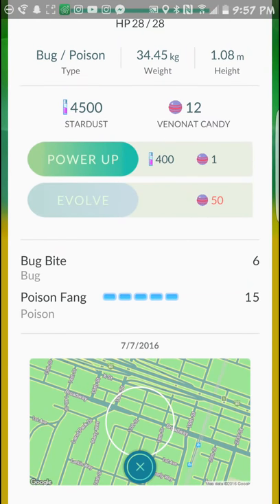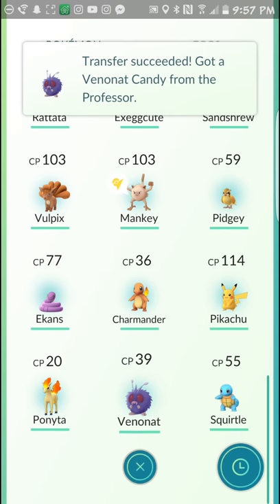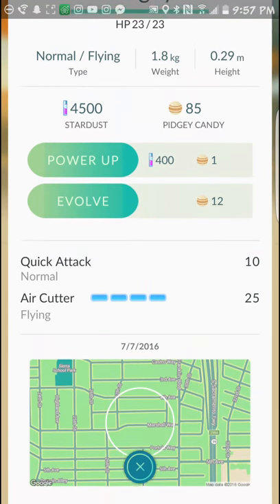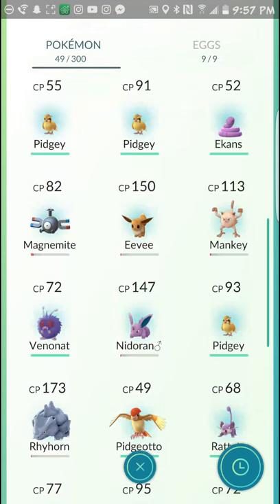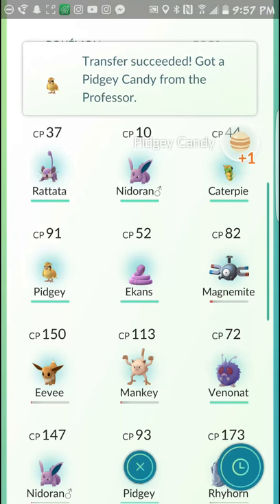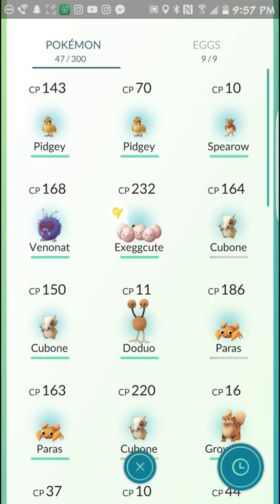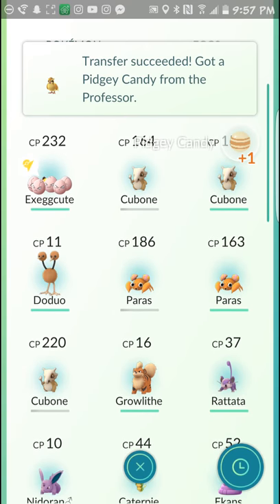I've got a couple of Venonats. I think I am going to level up that Pidgey and evolve him. I've got a Pidgey — let me get rid of a couple more of these Pidgeys, I just have so many of them. Any more Pidgeys? Yes — oh, there's a CP 143 Pidgey. That's probably the one I'll have to level up, so that's my CP 143 Pidgey, and then I have the Pidgeotto.